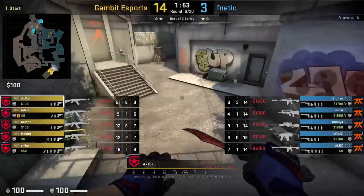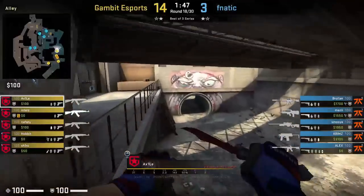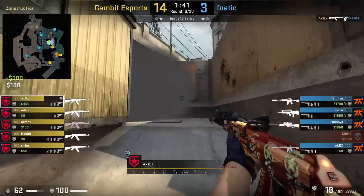At the start of the round, Axel gets a quick little run boost. He uses it to push through to water where he runs through Fnatic's molly and kills Krims coming around the corner. Krims was surprised at how fast Axel got there but knew it had to be a run boost.